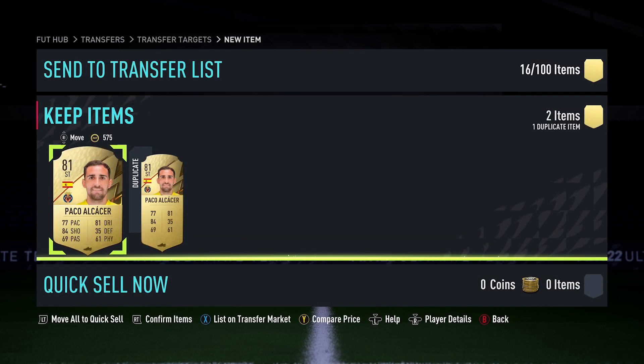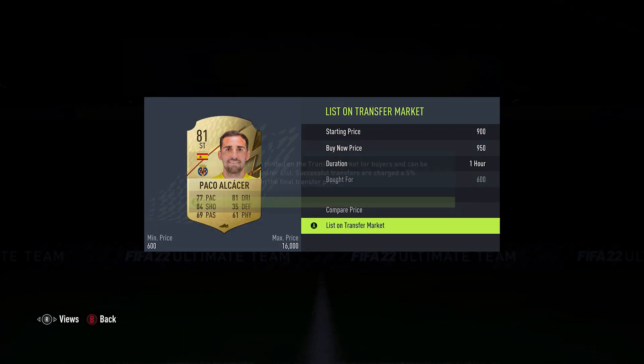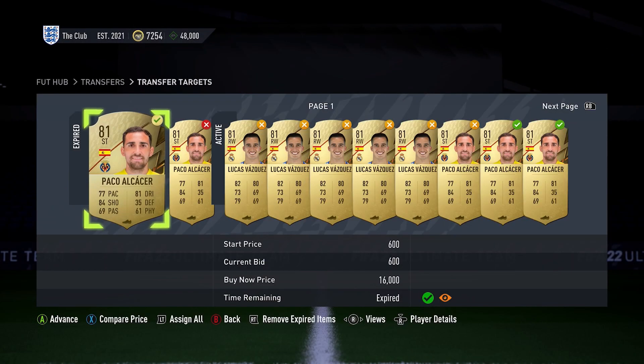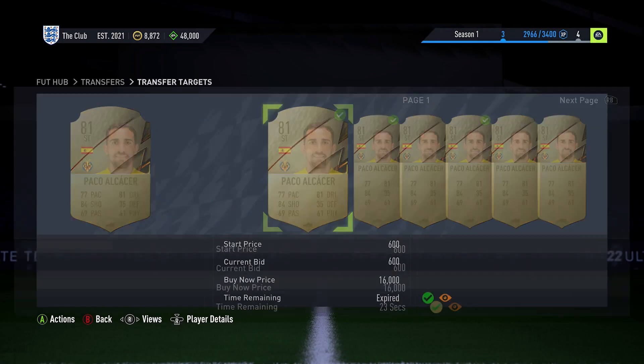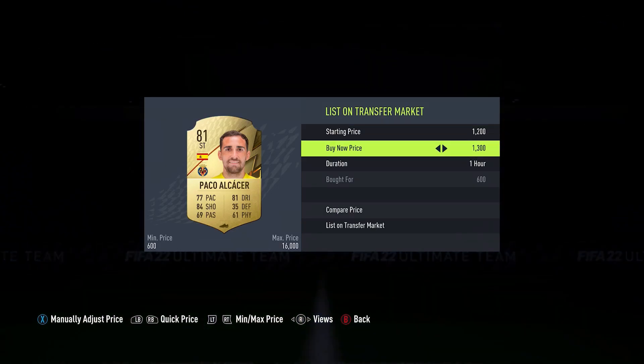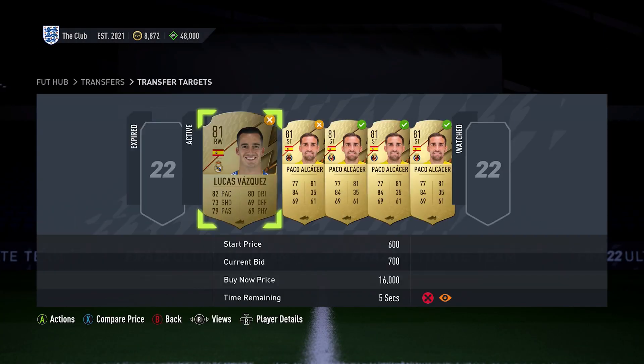If you are a beginner at trading, this is a perfect method for you. It doesn't take too much time, it doesn't take any skill whatsoever, and it doesn't take hardly any coins. As long as you have 600 coins in your account, you'll be able to bid on players. And as long as you've done the correct research at the beginning — finding a player and finding their lowest buy now — you'll be able to sell them a lot higher.